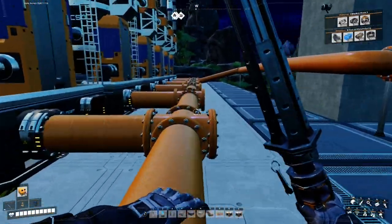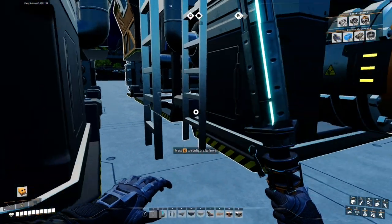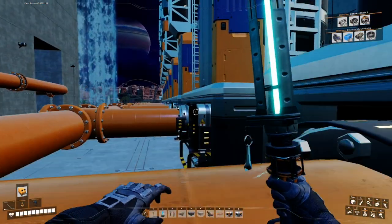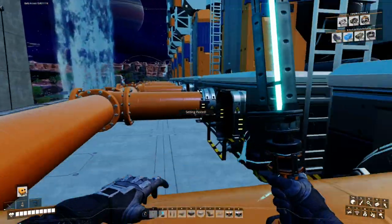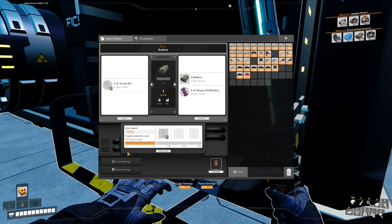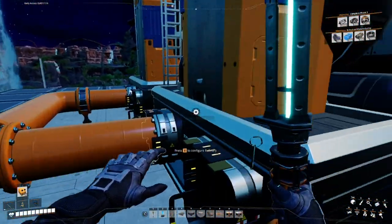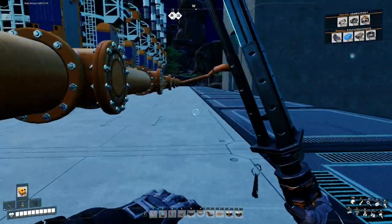We now have all 10 connected. The first five need to be set to plastic - we copy settings and hit Ctrl+V for the next four. The last one gets set to rubber, copy settings, then Ctrl+V for the next four. It's nice to double-check when doing multiples. So we have five rubber and five plastic - done with this side.